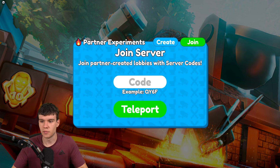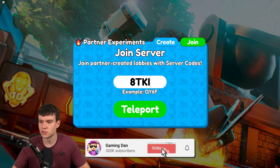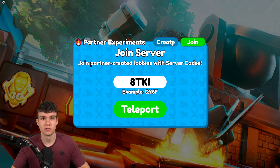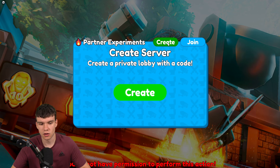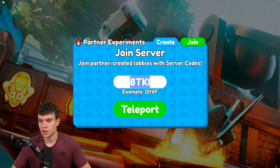I'll explain how these codes exactly work. By redeeming a code and clicking Teleport, you get joined into a sandbox mode server, which is a lot different from normal Toilet Tower Defense — there are admin commands and all sorts of stuff. To create one of these servers you need to be a Toilet Tower Defense partner. Partners create the servers, generate codes, and share them, and I'm showing you those codes today.